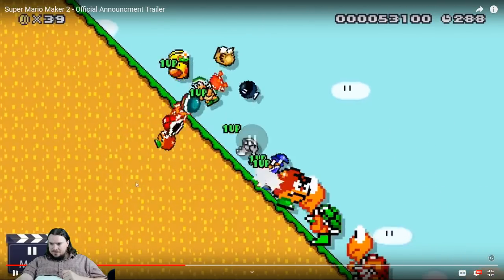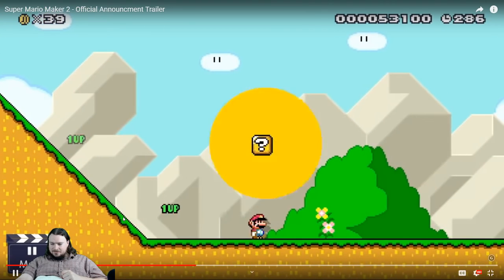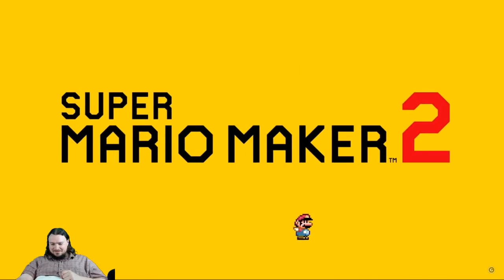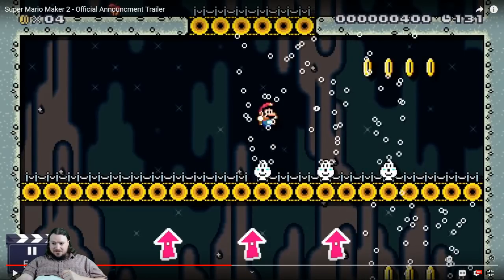Here we have the only bomb in the entire trailer. These guys are awesome — these whirlwind-y dudes that push you upwards. It's just the single most amazing thing for troll levels ever. It's like there's a checkpoint right here and you jump down to get it, and suddenly you're just hovering and can't get the checkpoint because there's one of these assholes that appeared. It's going to be so amazing.